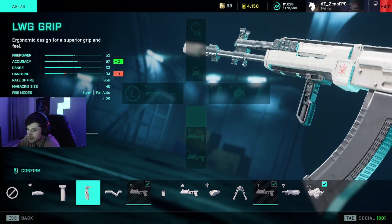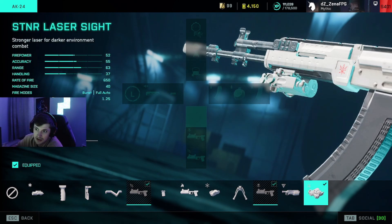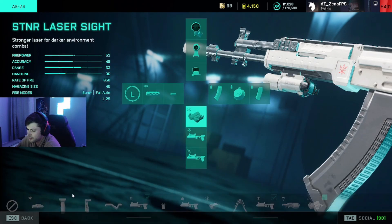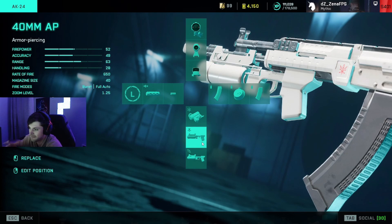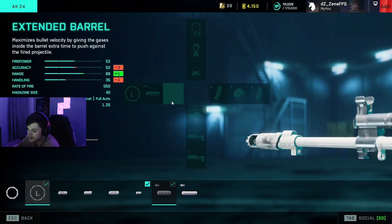For the under barrel, I've experimented a lot. I used to run BCG, the LWG grip is also fine, but recently since they added this new laser sight I've been having a lot of fun with it. I play McKay and move around a lot, so this laser sight works really well and increases hip fire, which is nice. For the other under barrel slots, I think it's important to run grenade launchers — I start with armor piercing because I'm really focusing on vehicles, then HE grenades which also impact vehicles, just not nearly as much. This way you still have a presence around vehicles even without a rocket launcher or C5.